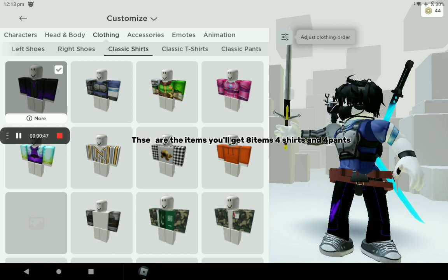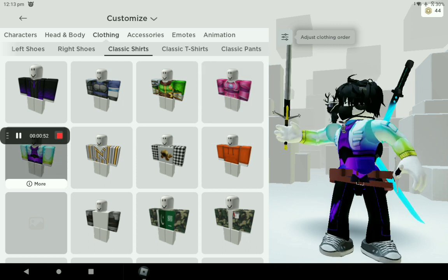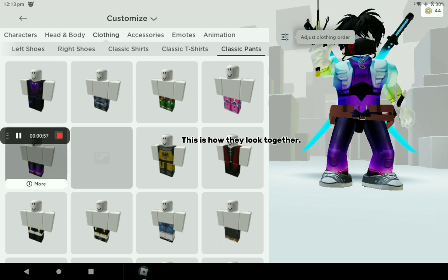These are the items you'll get. Eight items, four shirts, and four pants. This is how they look together.